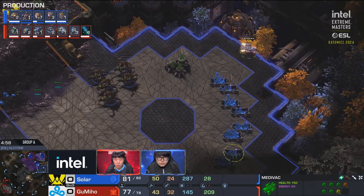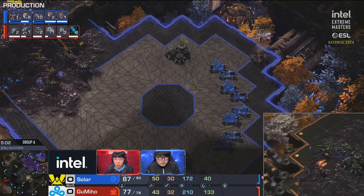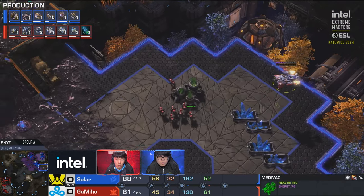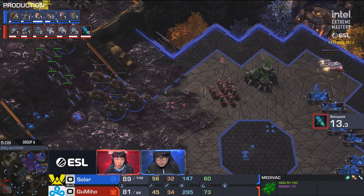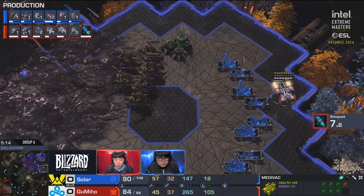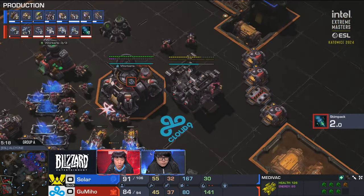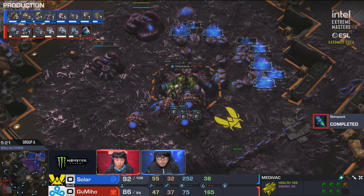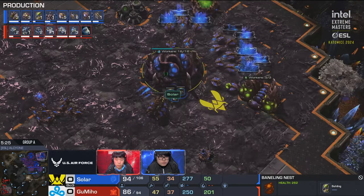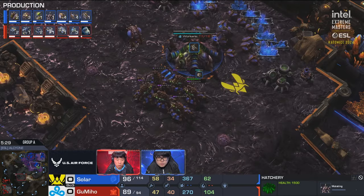Nice queen intercept, but Gumiho's watching. He did hit a bit of a supply block though, so Solar actually had to make four overlords at the same time — Gumiho getting under his skin a little. Stim pack upgrade is done. These pushes can catch you off guard, but generally they're not quite as powerful as the most optimal version of these builds. Solar doesn't really need to make that many zerglings — he can probably get away with a pretty quick fourth hatchery.